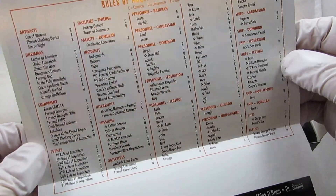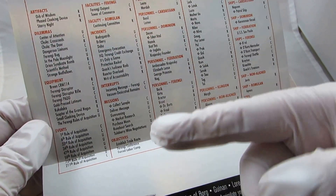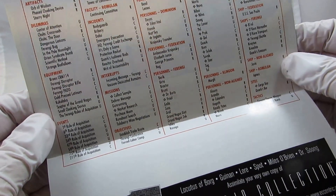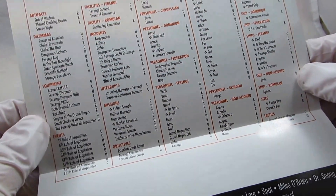Decipher used to divide it up by class — basically artifacts, dilemmas, equipment, events, then your personnel by what subculture they're in, like Bajoran, Kardashian, Dominion, Federation, and so on.